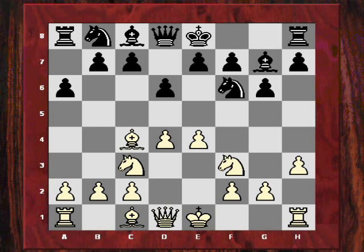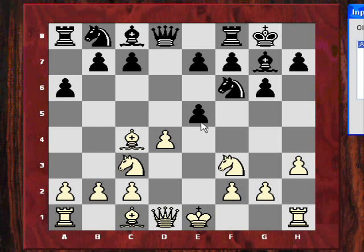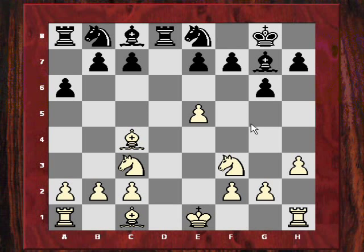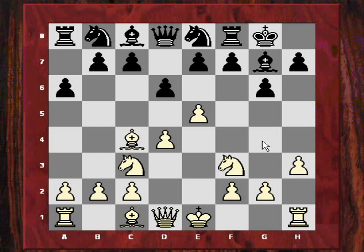After castles he now just plays e5. Let's have a look at taking on e5 here: queen takes d1, king takes d1, rook d8, king e1. Is white better here? Ne8 - white might be slightly better, it's not that great for black but it might be playable. In the game the knight retreated, and the engine actually gives a much bigger advantage now - 0.60 to white. So white has got a comfortable position it seems.